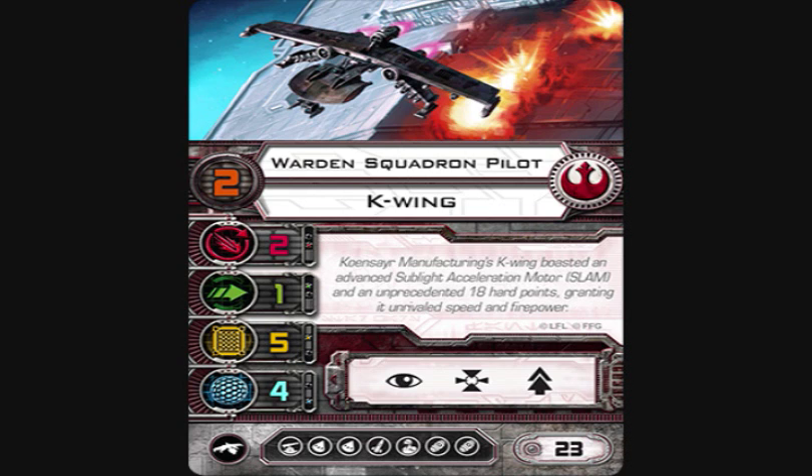The Warden Squadron Pilot is pilot skill two. The baseline on the K-Wing is two attack with a turret, one evade, five hull, and four shields. Its actions are focus, target lock, and SLAM, which we'll go into later. Its upgrade bar contains a turret, two torpedoes, a missile, a crew, and two bombs.